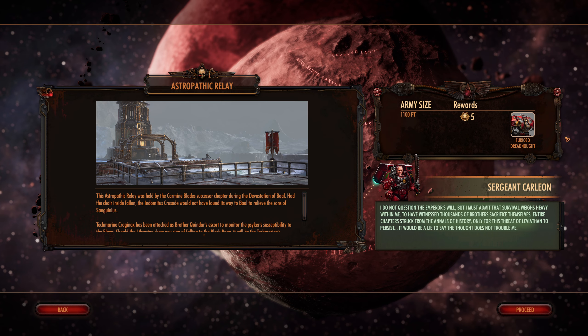To have witnessed thousands of brothers sacrifice themselves, entire chapters struck from the annals of history, only for this threat of Leviathan to persist — it would be a lie to say the thought does not trouble me. Until the librarians better understand the threat, our objective is to find and exterminate all synaptic leadership embedded in the Haven Wall. I am escorting Brother Librarian Quindar to the astropathic relay. His talk of warp aberrations and exigent anomalies is of little comfort, but his resolve is clear.